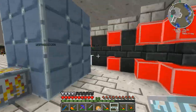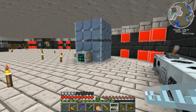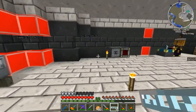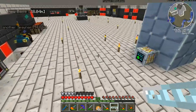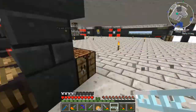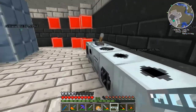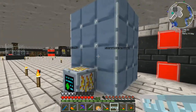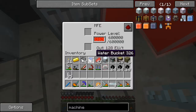Six ruby dust is accumulated by centrifuging a stack of redstone. In the end I needed about 17 million EU to do that trick, and I think it was 59 stacks of redstone in the centrifuge. That got me enough ruby dust to then use in the electrolyzer, and then I got what I needed for the chrome. So we did quite some stuff.